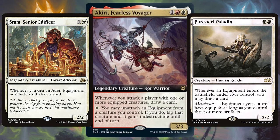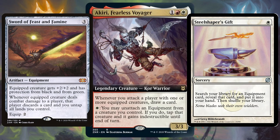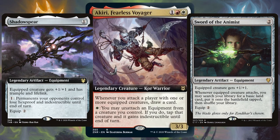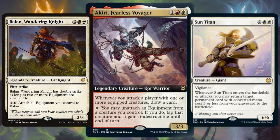Make sure you have equipment tutors like Stoneforge Mystic and Steel Shaper's Gift, and obviously look for iconic cards like Sword of Feast and Famine and Sunforger. Other must-have equipment includes Shadowspear and Sword of the Animist — pump up your creatures, give them lifelink, trample, and let them fetch more land whenever you attack. Lastly, include creatures like Balan and Sun Titan that really benefit when you go in on the attack.